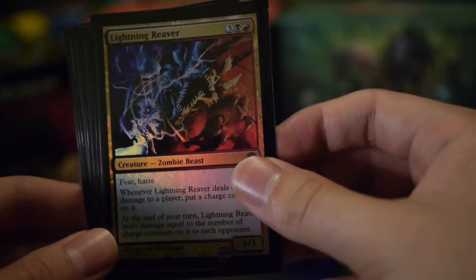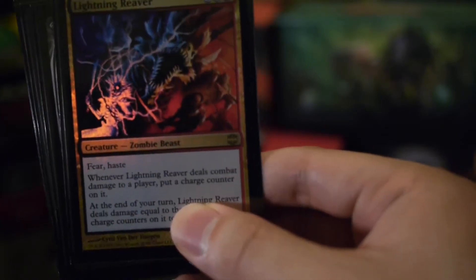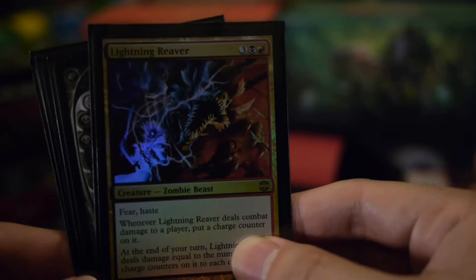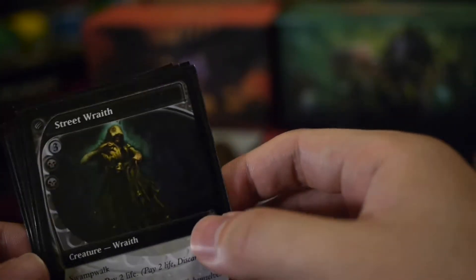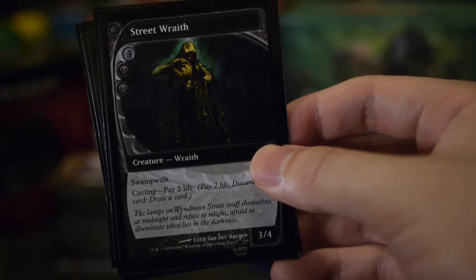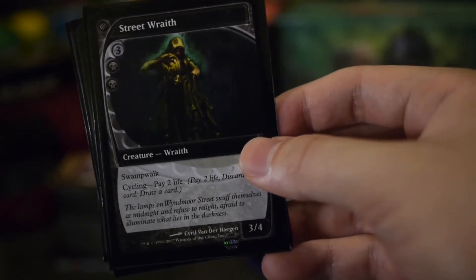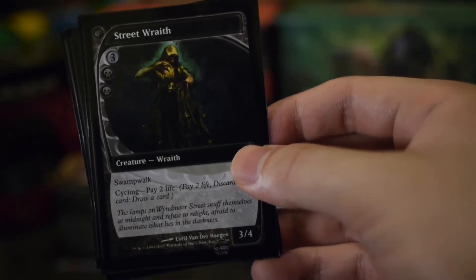Lightning Reaver — a nice little Rakdos zombie. The number of charge counters it has is the amount of damage it deals to each opponent at the end of your turn. And obviously with Swamp Walking it's going to be getting through a fair bit. Street Wraith is probably the only non-zombie creature in the deck apart from Filth.